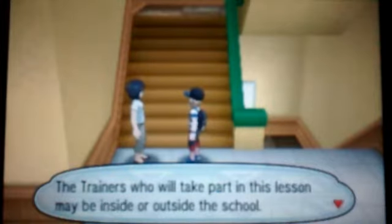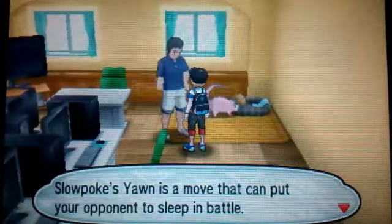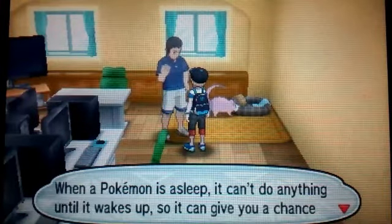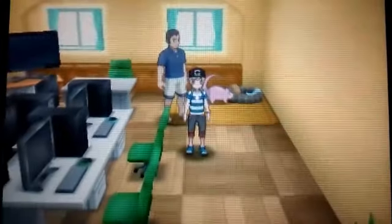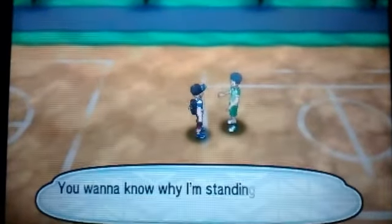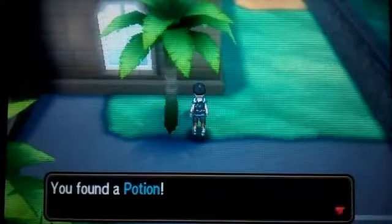I'll take part in this lesson. Slowpoke's Yawn is a move that can put your opponent to sleep in battle. When a Pokemon is asleep it can't do anything until it wakes up, so it gives you the chance to work against the Pokemon you're having trouble with. I'll make note of that. How many trainers did she say there were - like three? I remember where this other one is - we have to head to the side of the school.